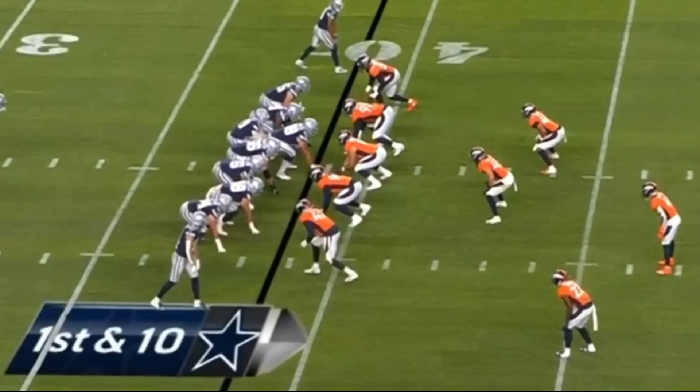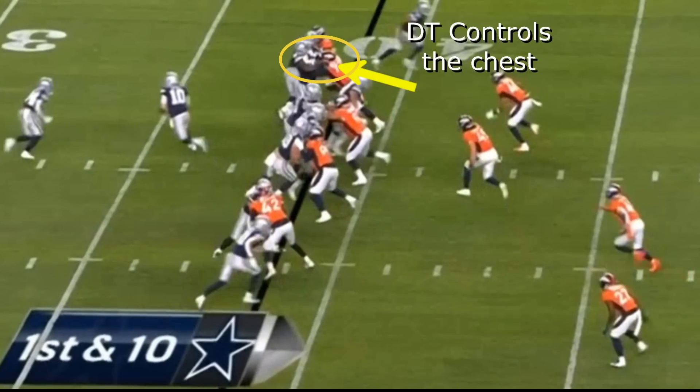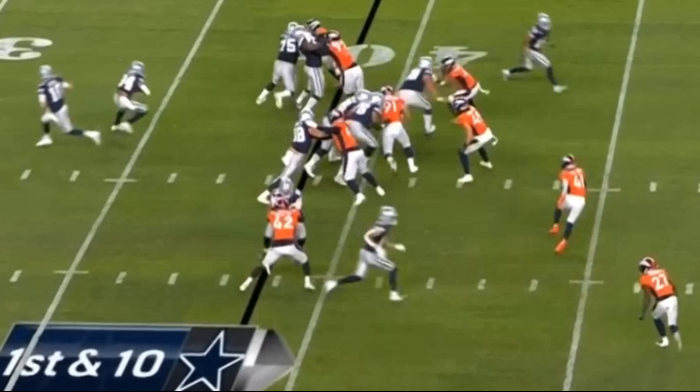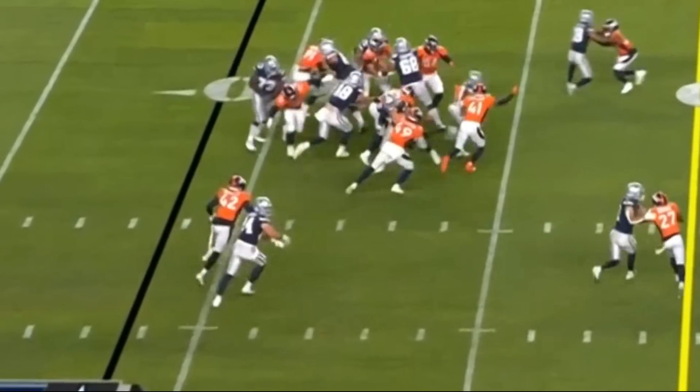The second hold, I think, was a hold. This is an inside zone to the left and Smith gets out of his stance a little too high. The defensive tackle hits him in the chest, stands him up, and Smith's hands land on the outside. When the defensive tackle goes to shed, because Smith's hands were too wide, it was an easy call for the ref.